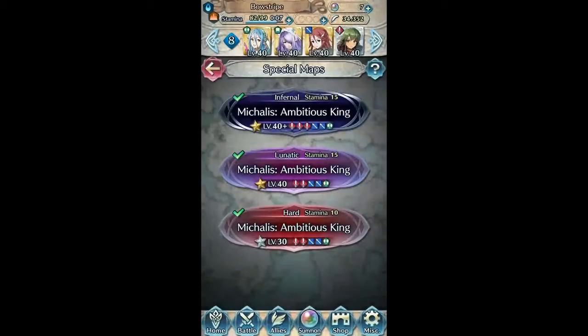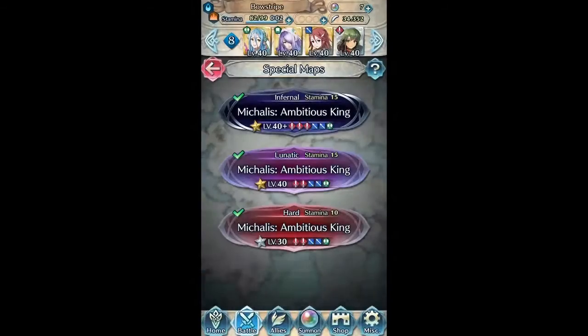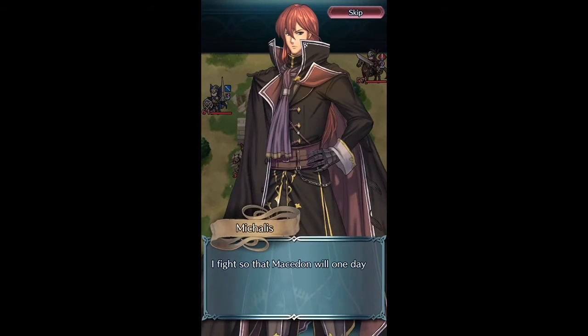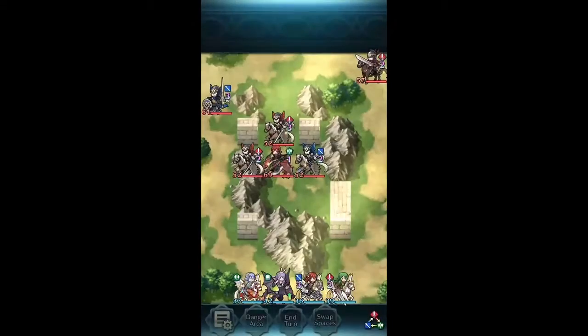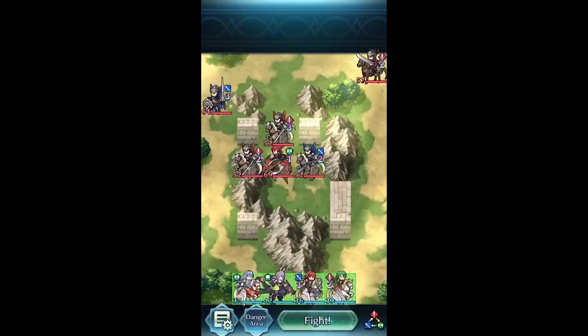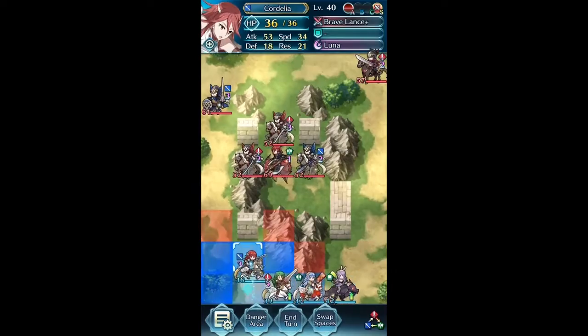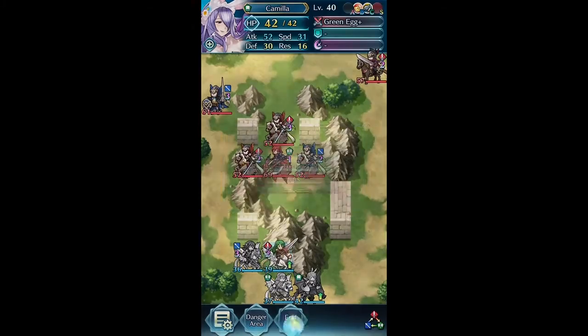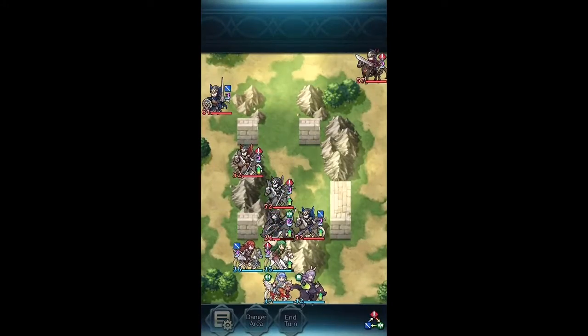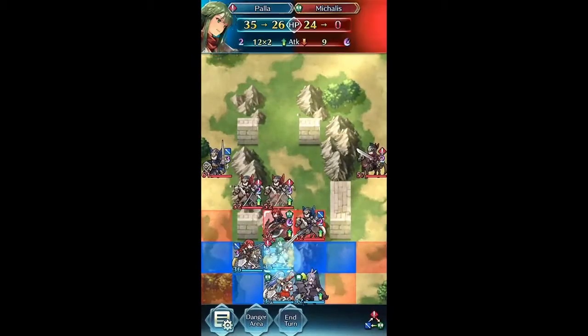The last one. I know I said I wouldn't make any more. But Michaelis Infernal — as you can see, just to point out, you don't need Wings of Mercy on Paula, and you don't need Live for Bounty on Spring Camilla. The main central person here is going to be New Year's Azura, so if you don't have her, this strategy would not work. Paula is our great fast defender, and Spring Camilla is along to kill the Lance fighter — so anyone who can do that can replace her.